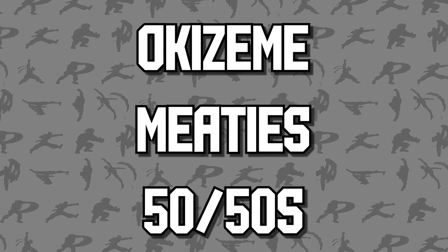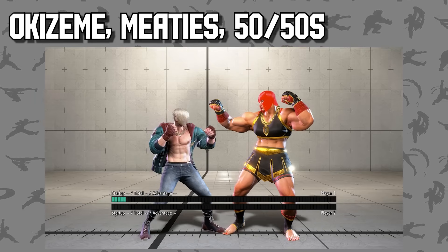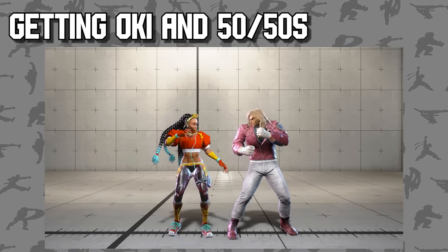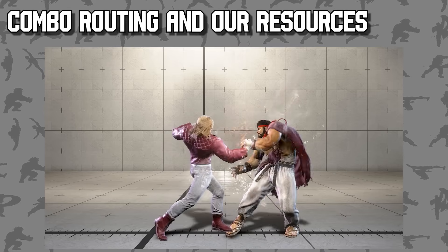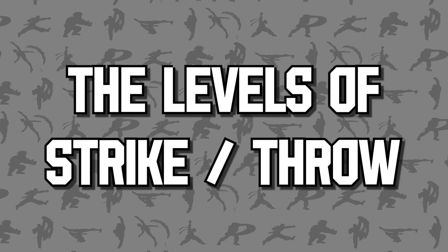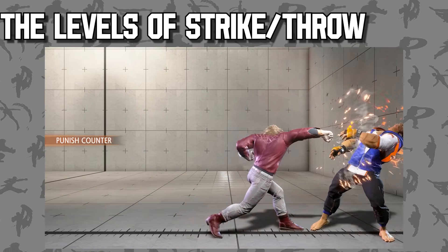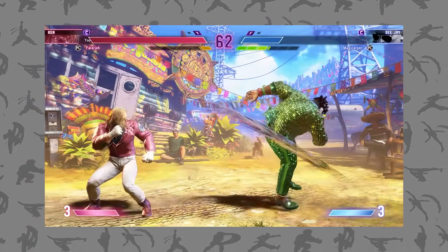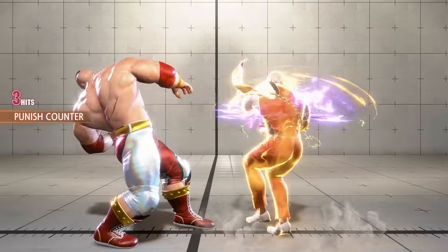We covered a lot in this video, so here's a brief summary of the key points. 1: Okizeme, meatys, and 50-50s — these three things build the backbone of offense in Street Fighter 6 and any fighting game. 2: We can get oki through either winning 50-50s or by winning neutral, and we can force 50-50s on any situation where we are plus 2. 3: To get oki we need a knockdown, and to get a knockdown we have to route our combos appropriately — prioritize the correct input and output resources to min-max your odds of victory. 4: The levels of strike-throw — now that we have oki, we work our way through the 4 levels, starting from the bottom and cycling all our options to keep our opponent guessing. Offense can take a short while to learn but a lifetime to master. This game is just RPS and everything has a counter.